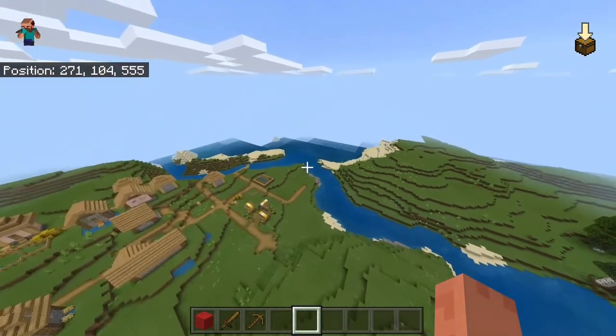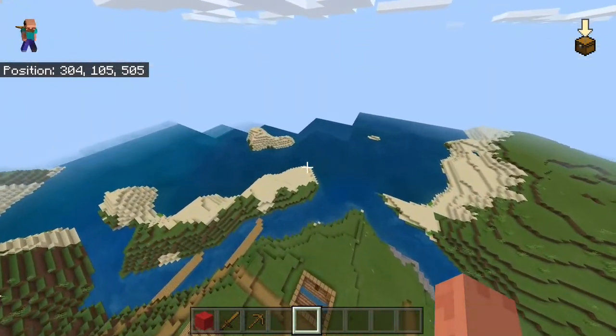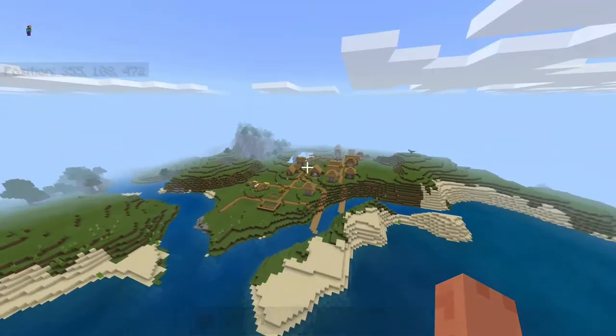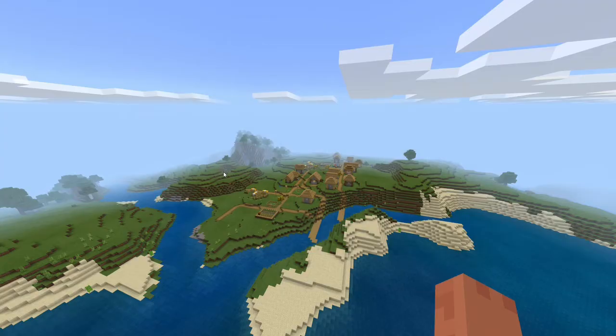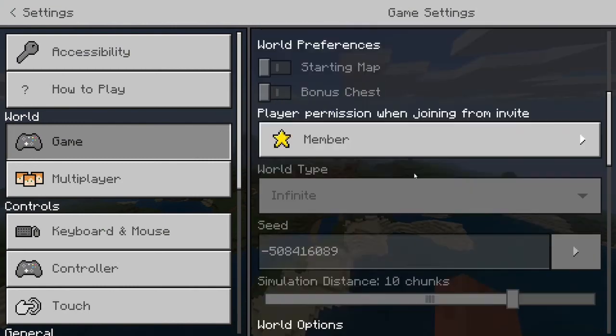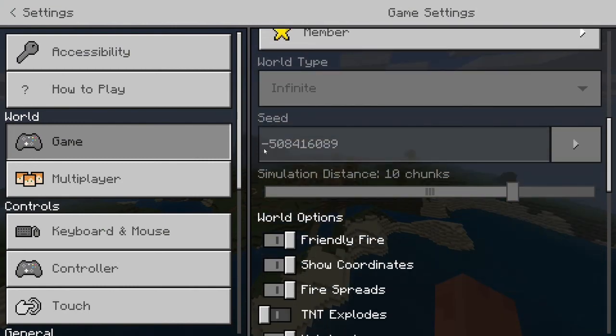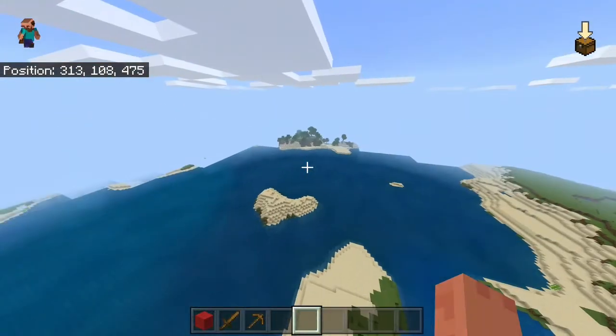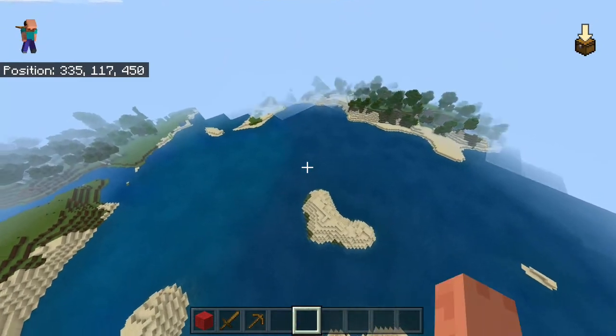Over here you just got the regular plains biome and river, not so interesting. The seed is minus 508416089. This is a really awesome seed — go check it out, it's really beautiful especially if you want to build.